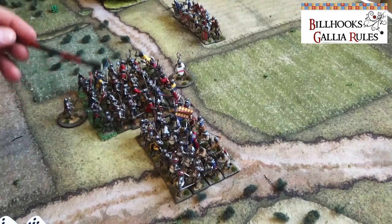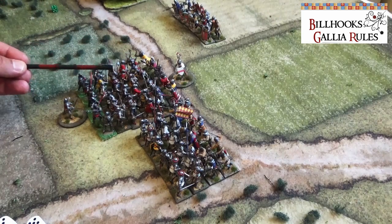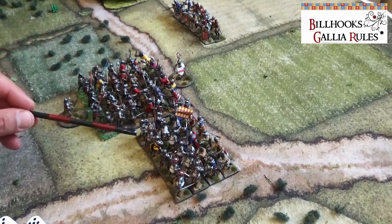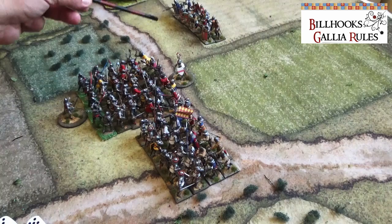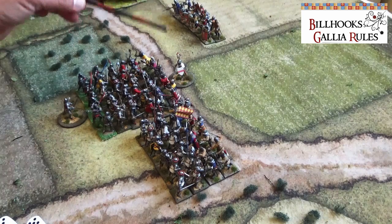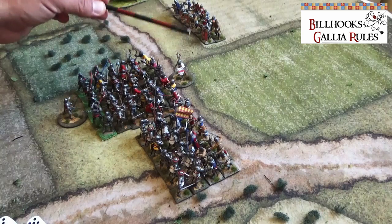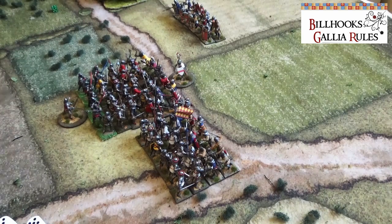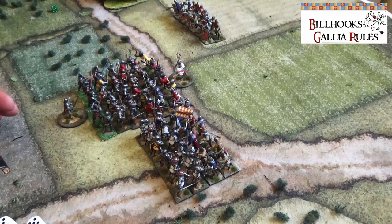So the French men-at-arms charge the deep unit of two English men-at-arms, and the spearmen charge as ordered. The remaining French unit cannot do anything because the commander doesn't have enough commands — he only has two commands — so it has to stay put. We start the melee and have to roll dice.